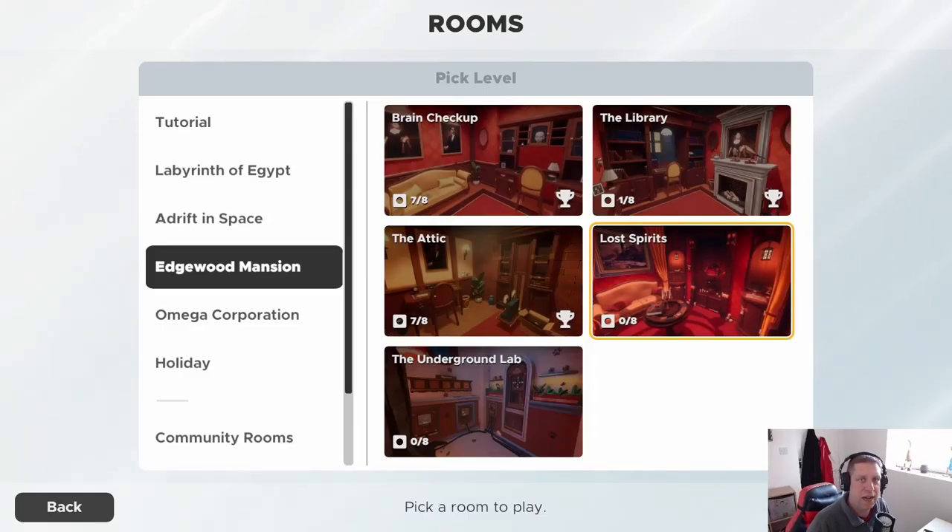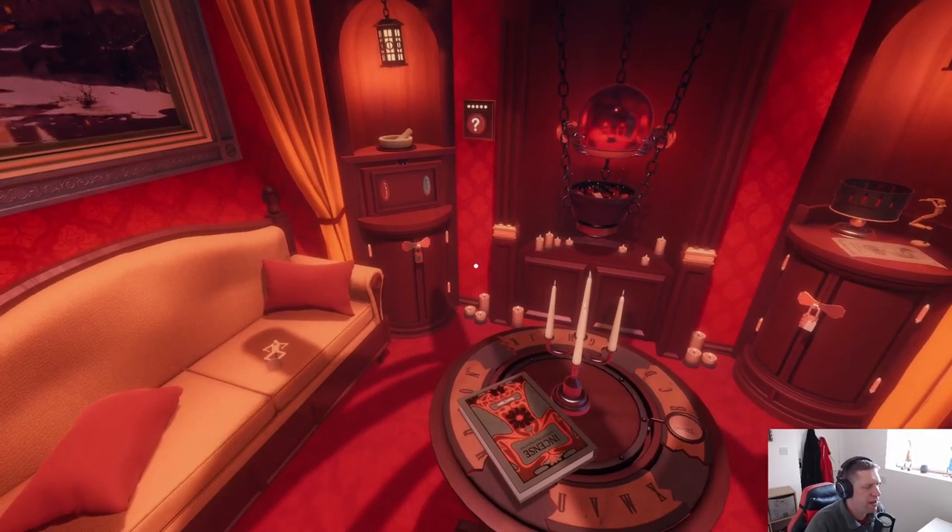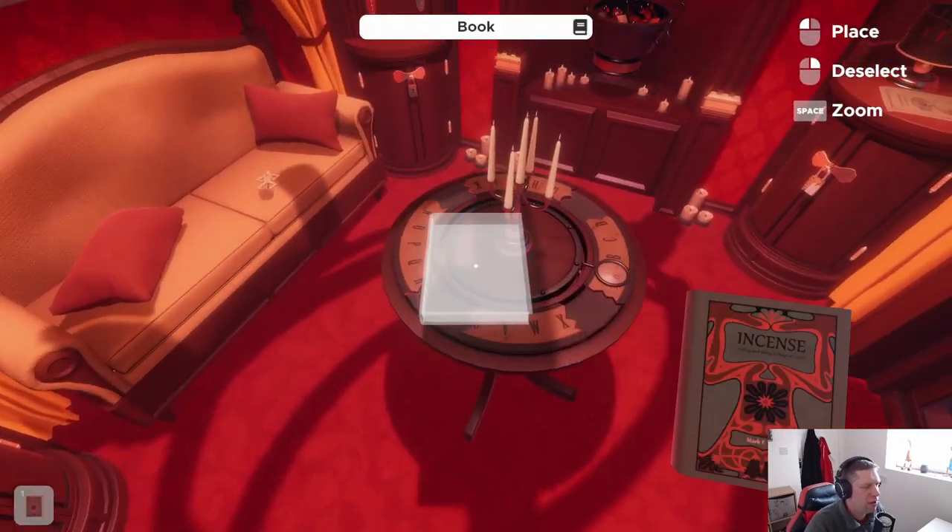Well hello there and welcome back to another Escape Simulator video. Hope you're all doing very well. Today we're gonna jump into the fourth level which is Lost Spirits and hopefully, unlike the last one, everything will be nice and straightforward. But without further ado, let's jump in. All righty then, this looks a little spooky doesn't it.